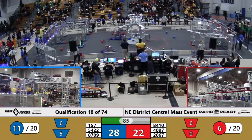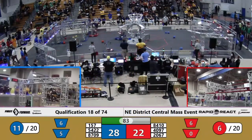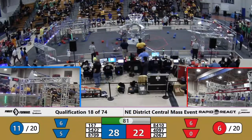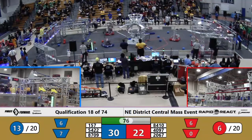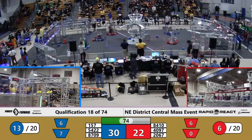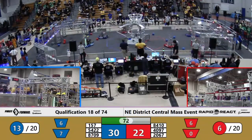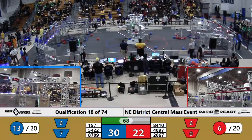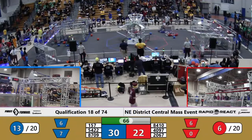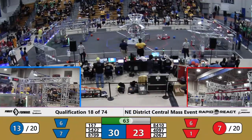Blue Alliance rapidly approaching that 20 cargo necessary for their bonus. Red Alliance tipping back and forth as Apple pie grabs a red Alliance cargo from the blue hangar, and they are starting to rush over to try to get that scored. Looks like they'll get one in the lower goal.